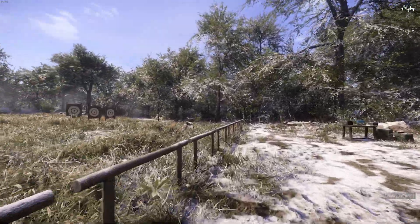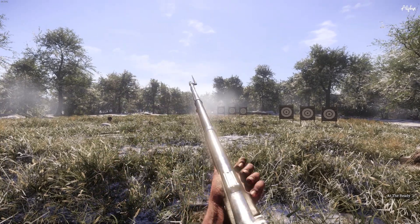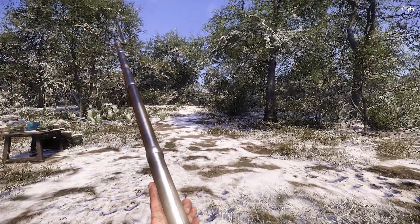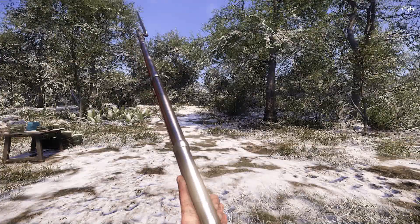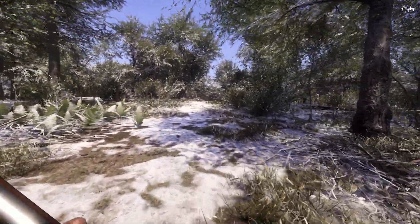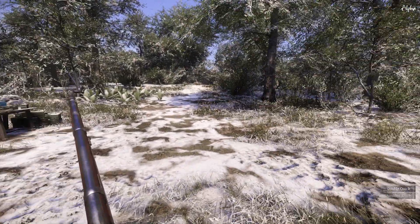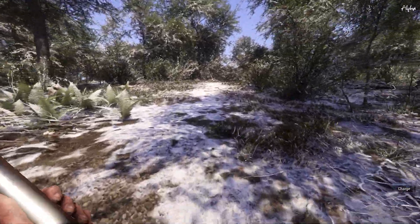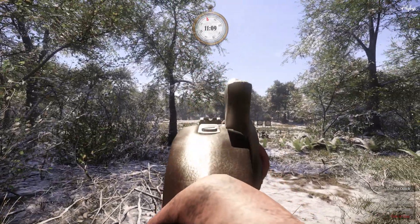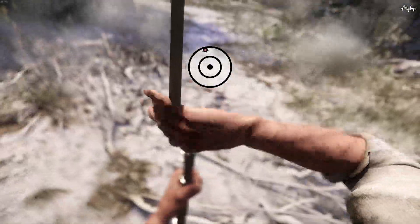It's easy to shoot a target that isn't moving when you're taking your time, but what happens when you have a limited time in which to shoot? What I'm going to do is sprint up to that hill, turn around, and give myself only three seconds to fire — even if I'm not aiming correctly, I have to fire the rifle after three seconds. Sprinting with Shift, of course. Right about here at the sticks — turn around, take aim — one, two, three. Still hit it.